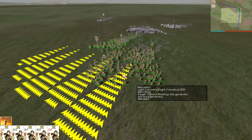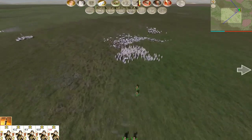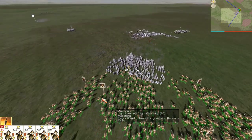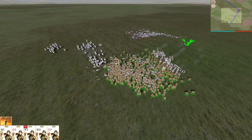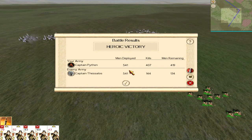Pulling my Light Lancers back, keeping away from the Cataphracts — they're now winded. Going in for another charge, surrounding the Cataphracts, and there we go — they start to rout. Heroic victory: we killed 407 of them, they killed 144 of my men. It just shows you how good that Light Lancer can be — great for chasing down units, great charge ability. This is why I really rate the Light Lancer as one of the best units in Rome Total War.